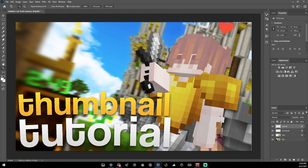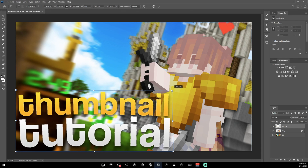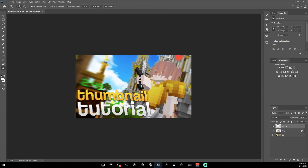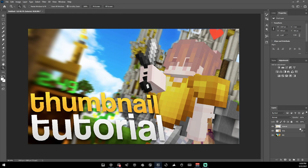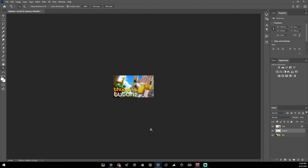We're still not done — merge the text layers, press Ctrl+T, hold Ctrl, select one of the corners (in this case the top right), and drag it to create a really cool perspective bending effect. Press the checkmark and now our text has that dynamic leaning look.